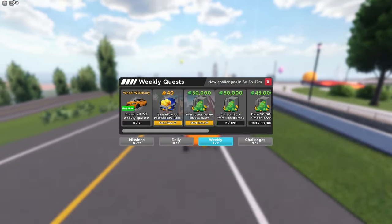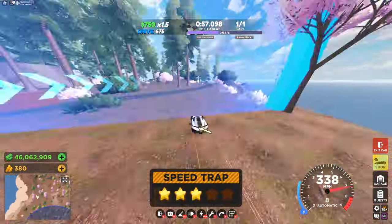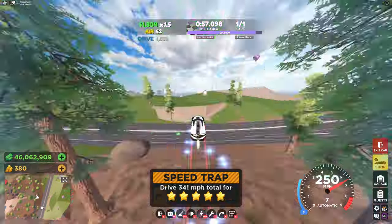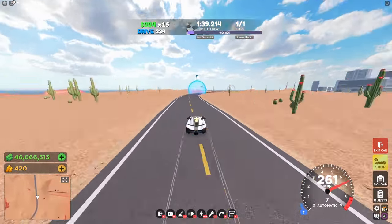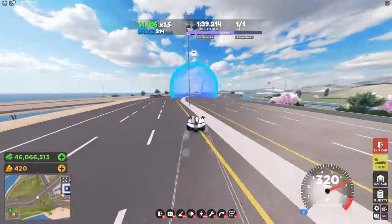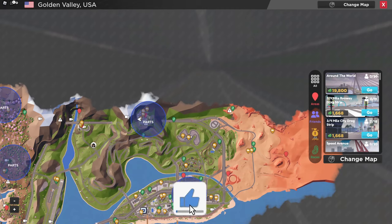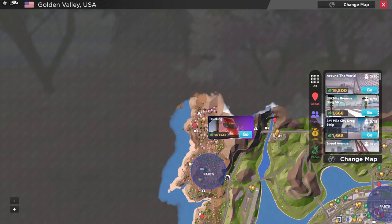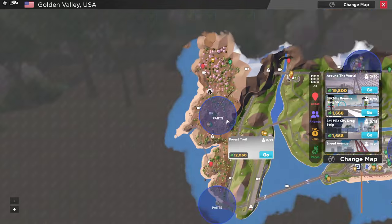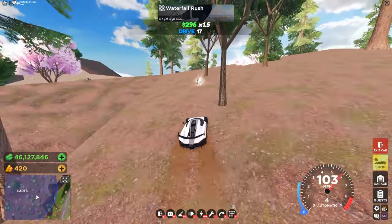Let's grind the weekly challenges so we can check out the Vandal Widebody. Here are the five parts of the USA map. For the first part, head over to this trailer delivery spot right here — you'll see it right up in this corner. For the second part, head over to this race right here, Forest Trail, and right up in these trees you'll see the part.